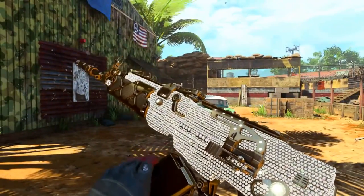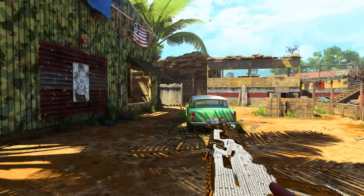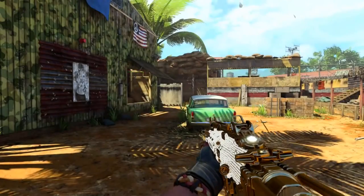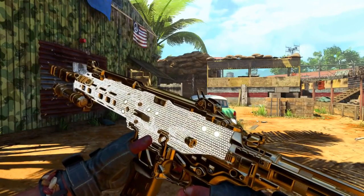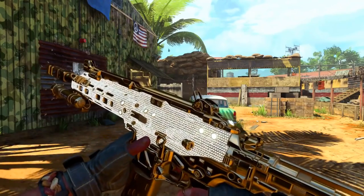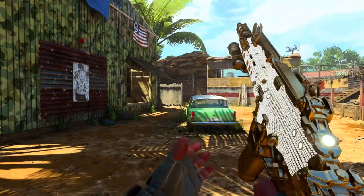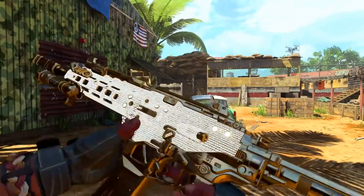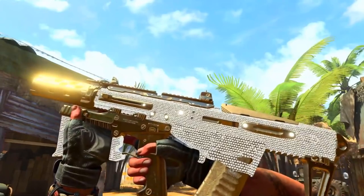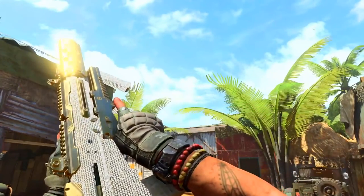These are all the weapons that look like diamond, and the diamond camo is amazing in this game — they really did well. Every couple kills you get, it turns into a different color. We're gonna go into some gameplay using the diamond camo and I'll talk about how I got diamond camo real quick.